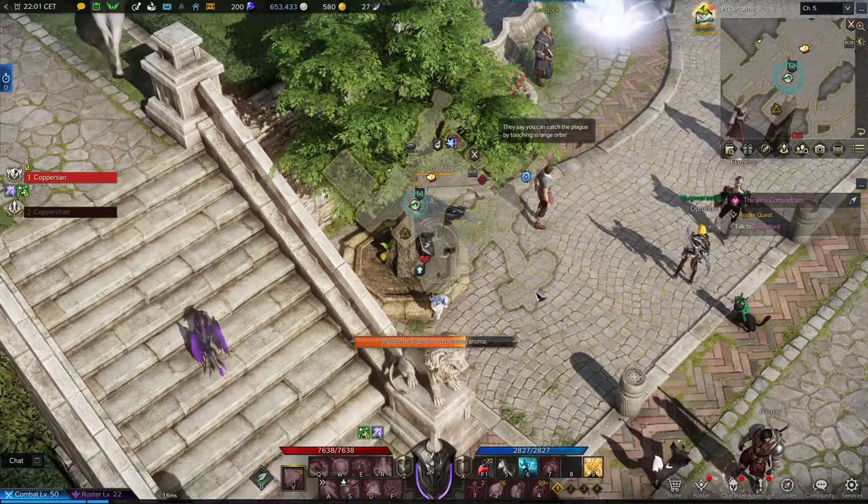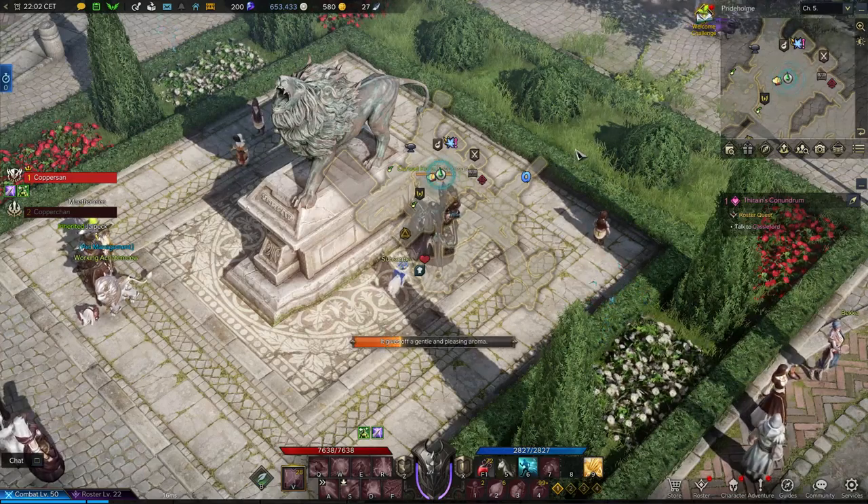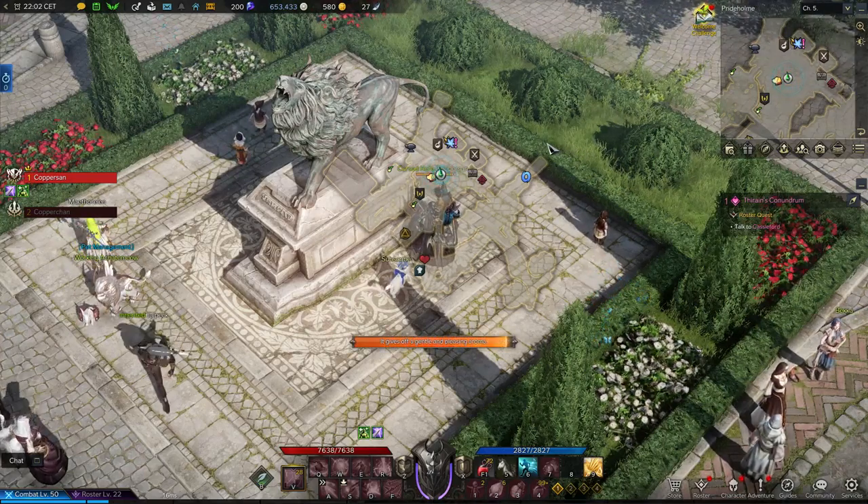The first one here is near a tree — pretty easy, you probably saw it in your first playthrough. There is one here near another tree as well at the bottom. There is one near a statue near the pet guide quest. Pretty easy to do as well.